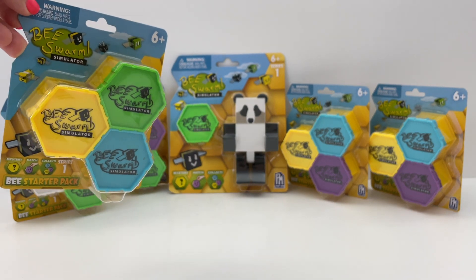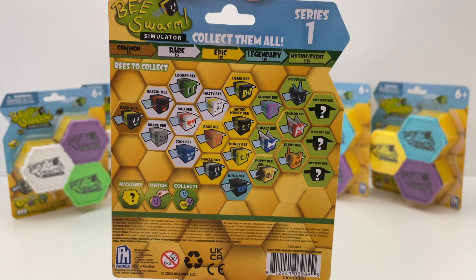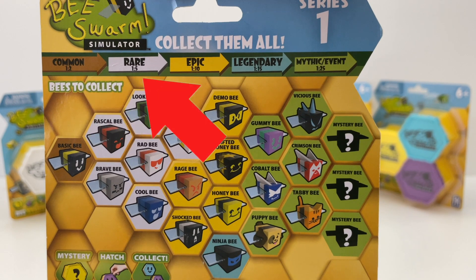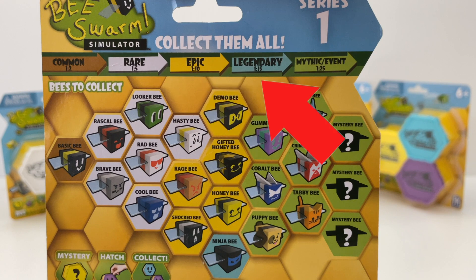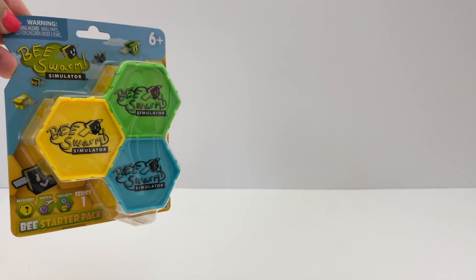These are all Series 1 and they are official, made by FatMojo — the same company that made the Piggy items. There are 22 bees to collect in Series 1 and they're divided by rarity, which the rarity color background matches how we have them in game. There's also three mystery chaser bees — I wonder which ones they are. Okay, let's open them all up now and see which bees we get.